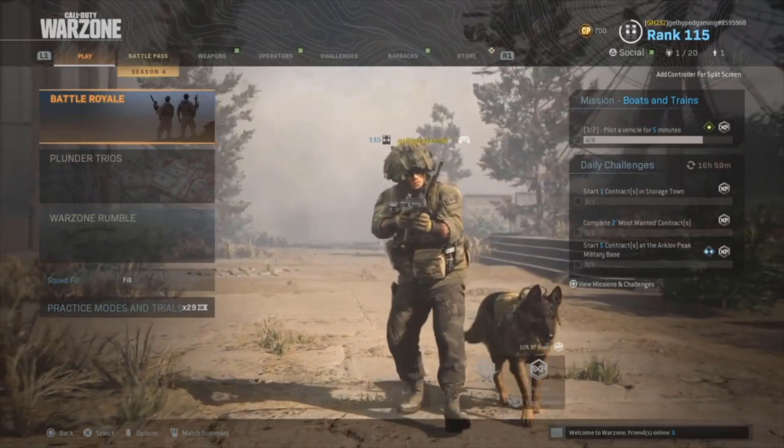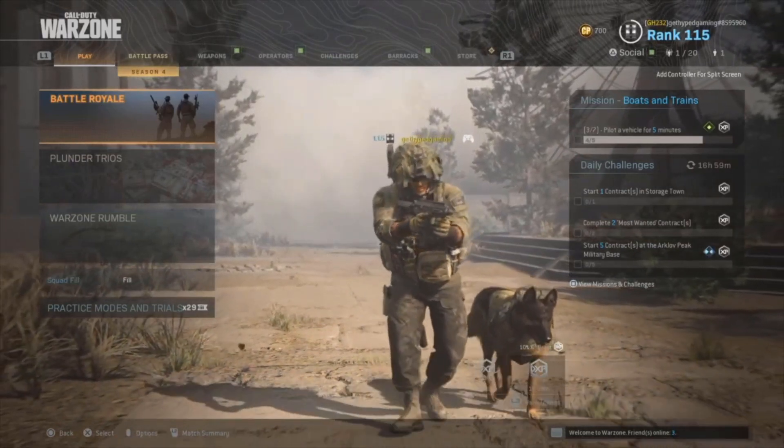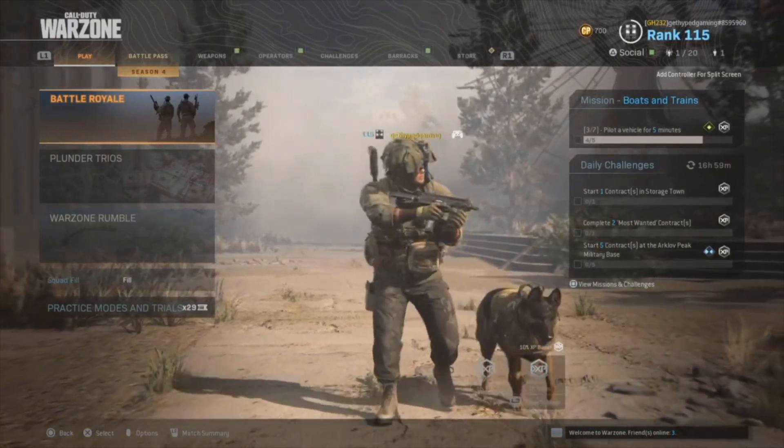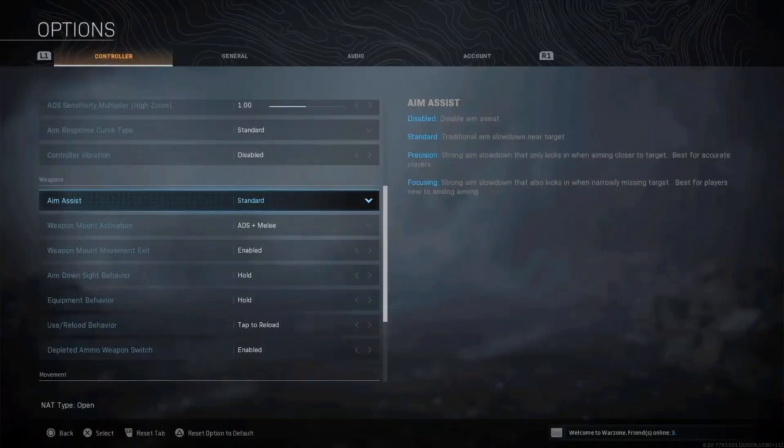Welcome back to another Warzone video. In this video, all we're going to talk about is aim assist and the four different types that Warzone gives you in order to be effective and to make sure you can gun down your opponents accurately. If you're not familiar with aim assist, it's essentially a feature that most console games have in the first-person shooting genre, and it allows players to target enemies easier as they're aiming down the sights. Some people think that consoles having aim assist is an unfair advantage because it does make targeting a little bit easier.